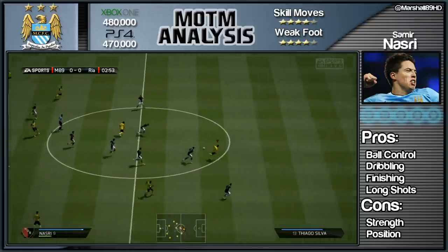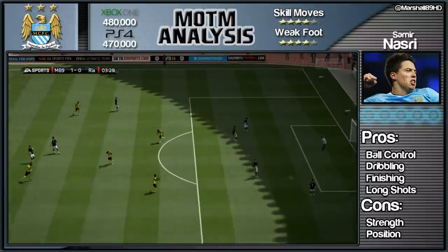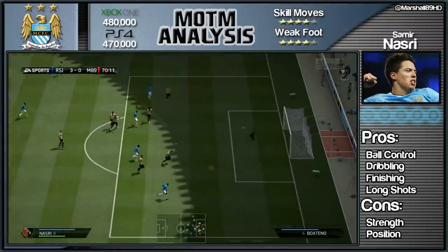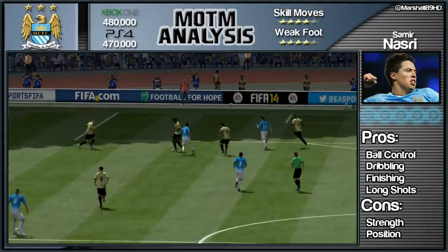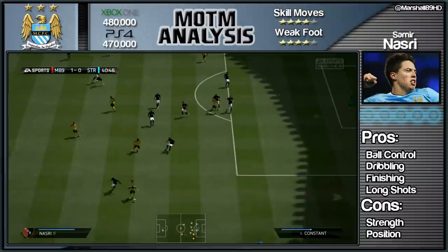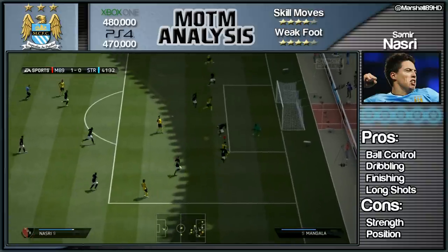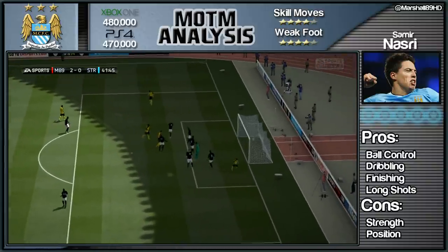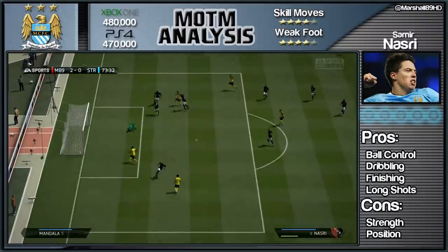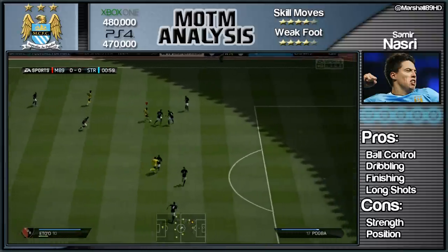His position is RM - I'd rather have him in a central spot where he's doing things like running beyond the defence and chipping over goalkeepers. I want him in the CAM spot, just behind the strikers, linking up the play. You don't want him stuck out on the right wing. Especially when you're paying nearly 500,000 coins for a Man of the Match card. Some people believe that Toure should have been awarded Man of the Match instead.